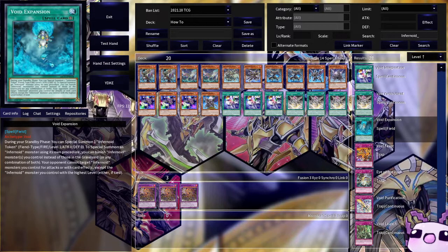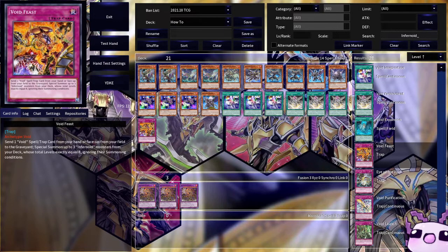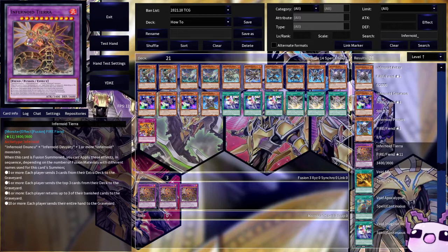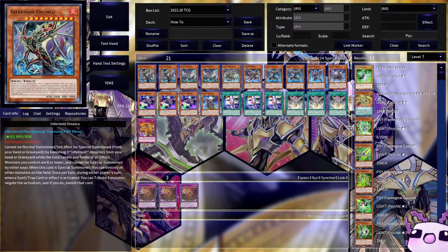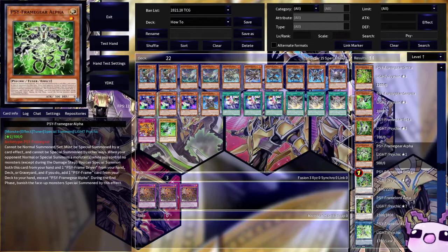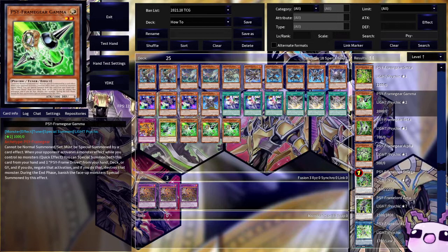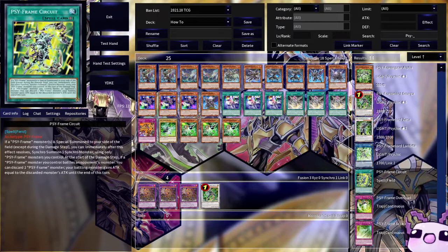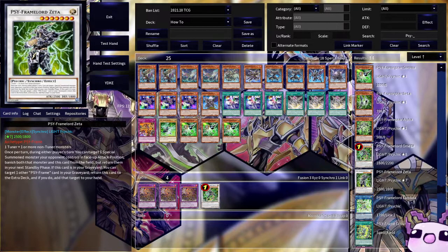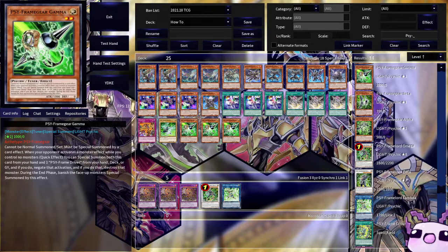We also need triple Void Imagination, triple Void of Banishment, and one Void Feast for the trap. For the rest of the cards we run the SCY frame package: triple Gamma, one Driver, and one Omega — this is very key for the deck. We can also run the lone Lambda for later.